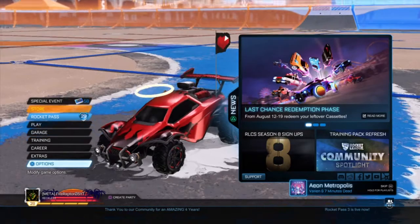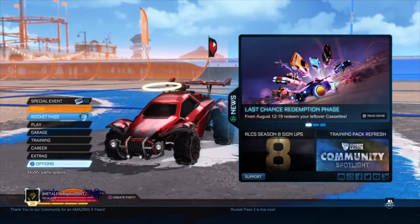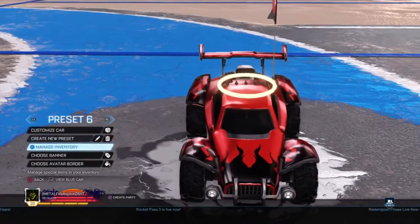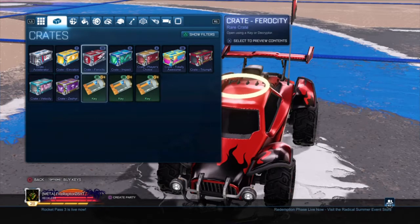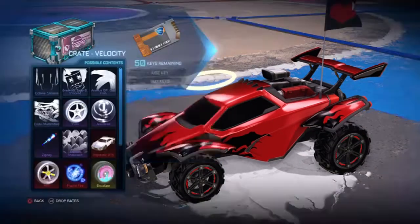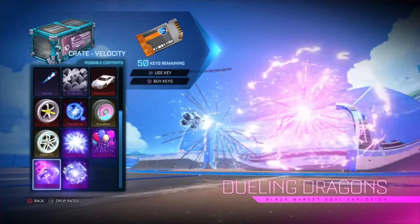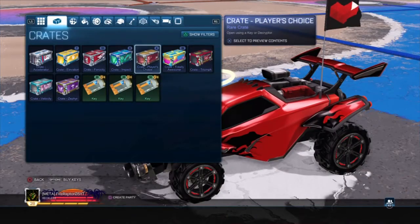Alright everyone, this is Alec from Metallics Gaming. Welcome to our second video. Today I'm going to be opening 50 crates — I've got 50 keys. I'm going to do my Player's Choice, my Totally Awesome, and then just one of everything. I think I'll do my Velocity last, because I think that's my only crate that has Dueling Dragons. If we got that to end off the video, that'd be amazing. Right, let's start.